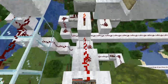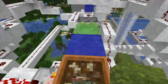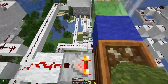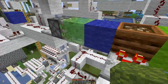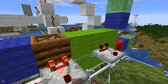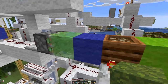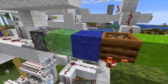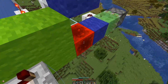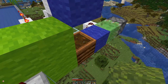We swap in the composter and fill it up, which gives us a signal strong enough. Then we can move the piston one closer. We don't even need a sticky piston for this side since all we need to do is push the blocks — we only have the sticky piston because of the slime block attached to the actual block that pushes things around.